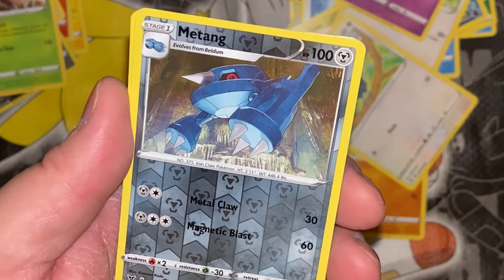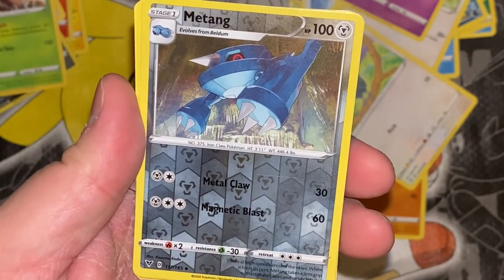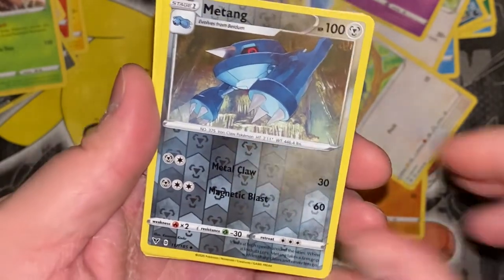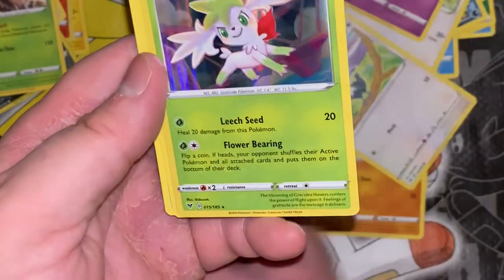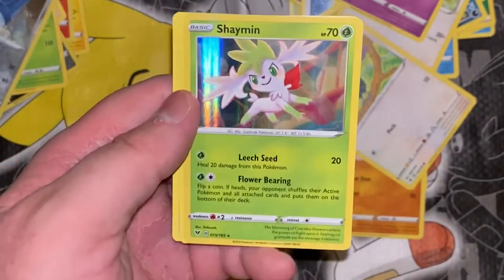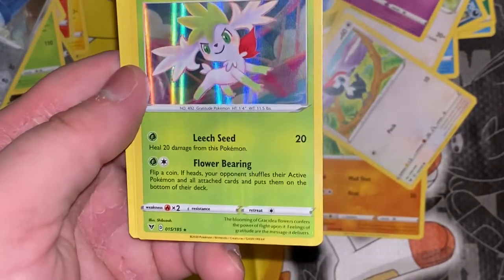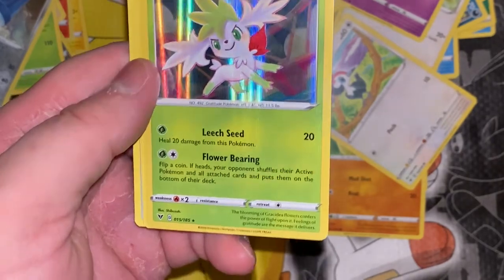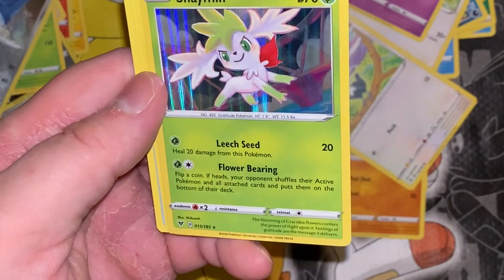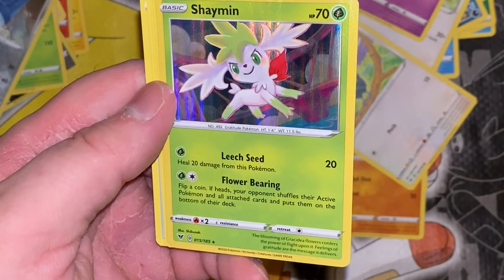Its prey — what would its prey be? This makes me think you're talking about food, but what the heck does a magnet basically eat? Nothing — it's a magnet. Now the actual rare — okay, here we go. It ain't that juicy; I would have rather had something sick, but it is a full art hollow. It looks like it, even though it's kind of hard to see. And it is something different — a Shaymin. So that's cool.